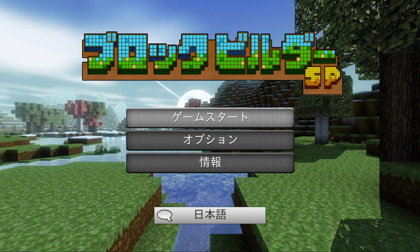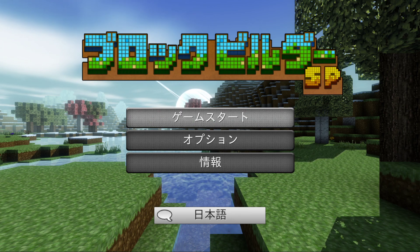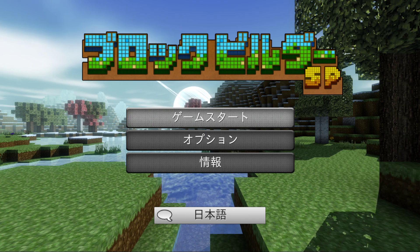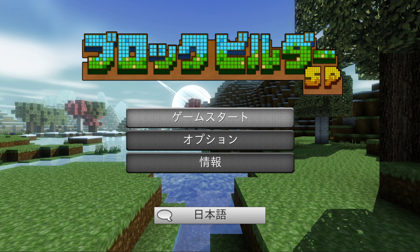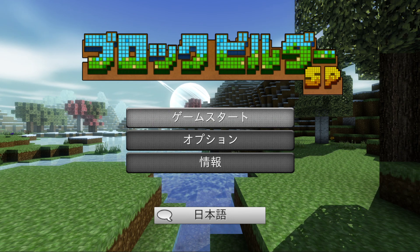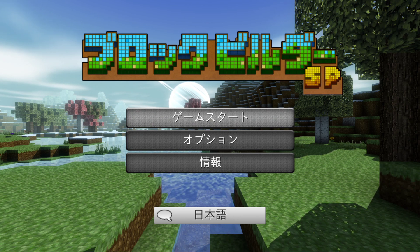Hello and welcome. I'm Bio and today we're looking at a requested game - and strangely enough this requested game looks to be some kind of Minecraft clone and is in Japanese. That game is Block Builder SP for the Nintendo Switch. We are playing this on Ryujinx so hopefully it works okay. It's developed and published by Rainy Frog and it was released in May 2018.